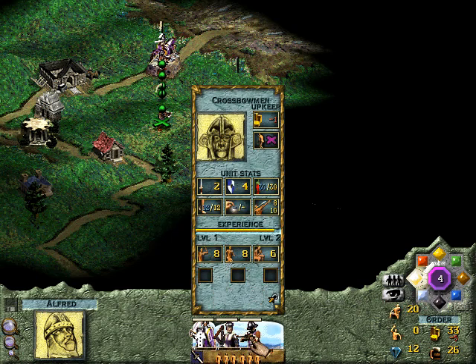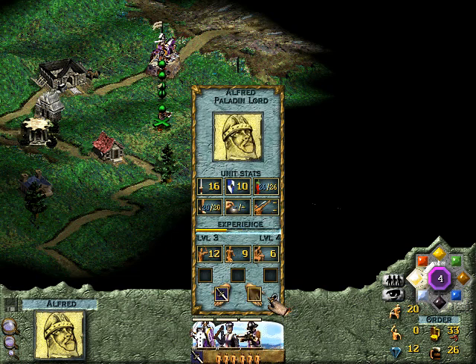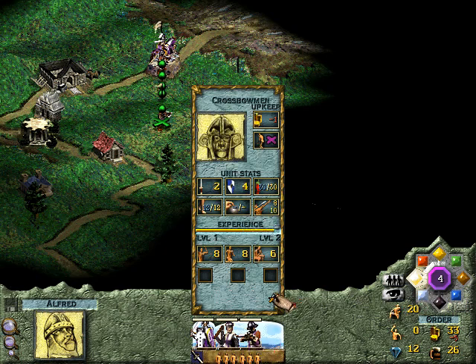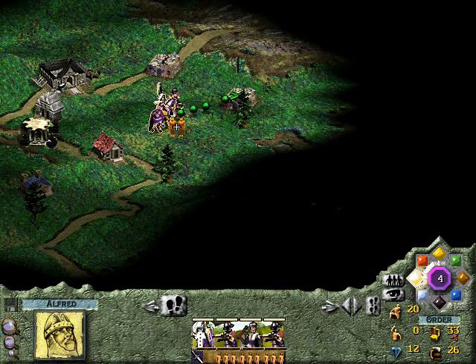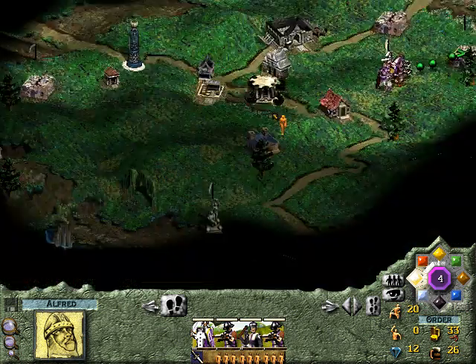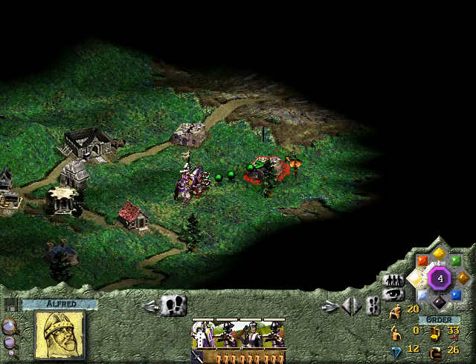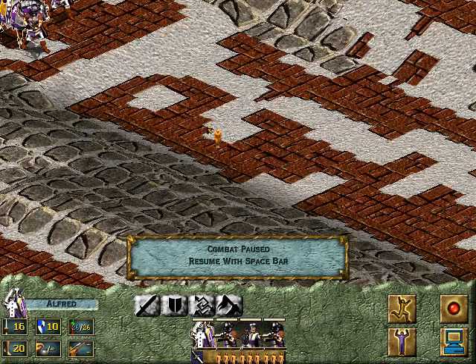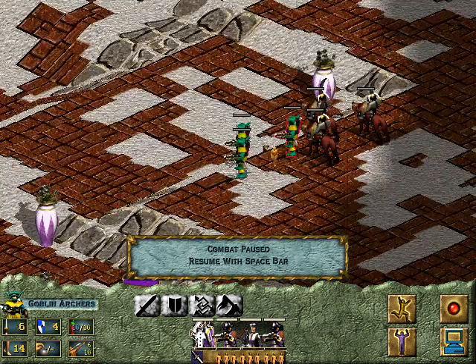They healed quite a bit. In the first turn they don't heal as much as the second turn, because in the first turn they moved. When you make them wait a second turn inside a building without moving, they gain a lot more health back. Everyone's fully healed from taking that two-turn break. I wanted that outpost, and I think this is going to be a level three outpost. The distance from the town center is the level. This one was level one, so I'm assuming that one is going to be level three.